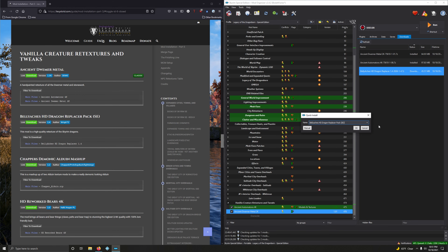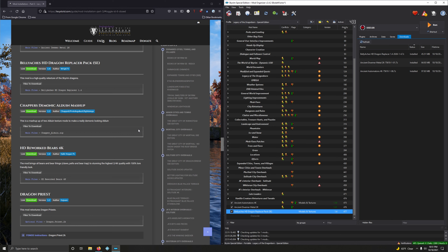So let's go to files. We want the 4K Automatons — yes. So download the 4K Ancient Automatons, mod magic download. Good. And we want the 2K Dwemer Metal — that's directly underneath that, right here. Good.